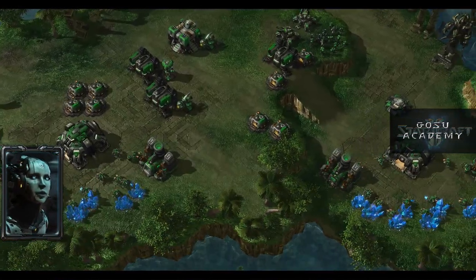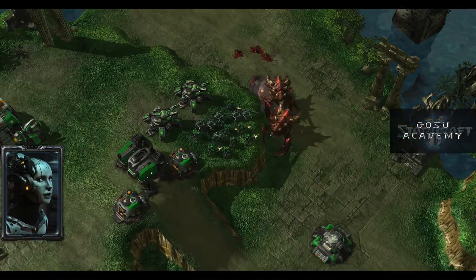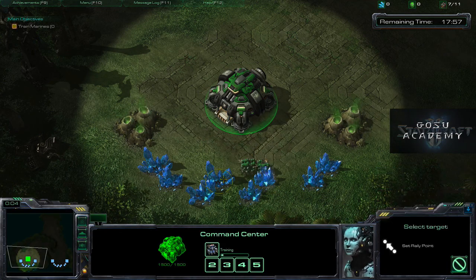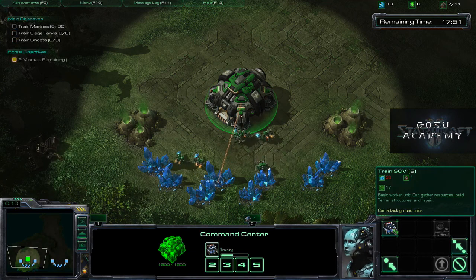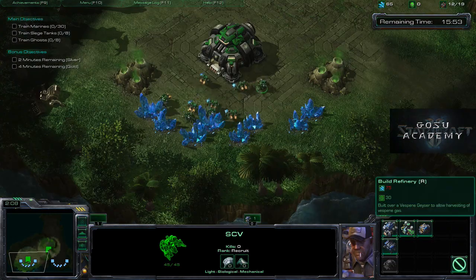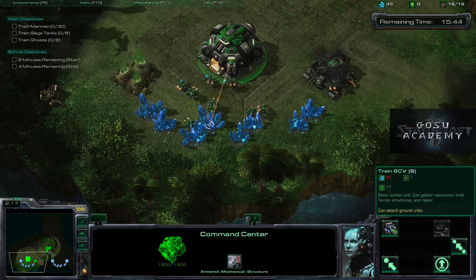In this exercise, your base management skills will be challenged. Begin by collecting sufficient resources to expand to the extra resource area nearby, then complete the exercise by training a force before time runs out. Expanding at least to get gas can be helpful if you're going for gold. This is basically about macro play — building your economy. Micro and your battles don't really matter if you have a reasonable level of forces; the question is can you get an economy going and build fast enough? You're going to need a lot of gas for Ghosts and tanks.